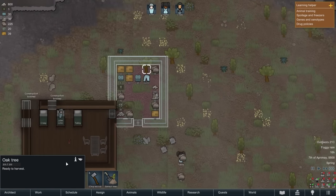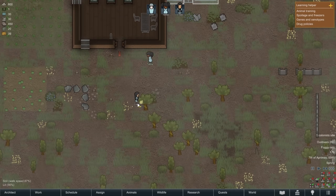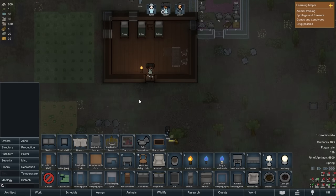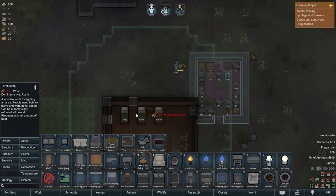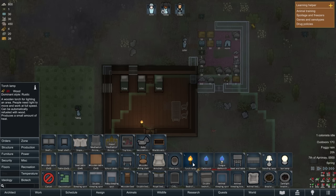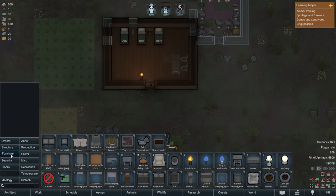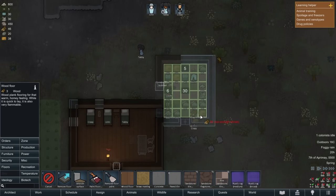I'll put a couple more trees on the chopping block. There we go — we got a light source, and it's still raining really heavily. I noticed I can't make a lamp inside the building there — seems a bit weird, like they have to sit on the floor. Put a floor tile into the door — structures, floors, wood floor. And then wood floor there too.